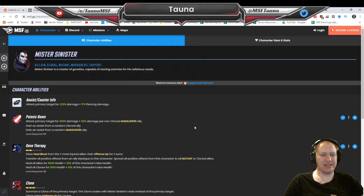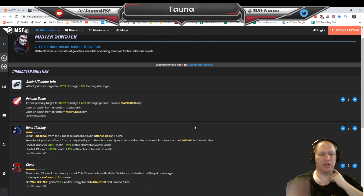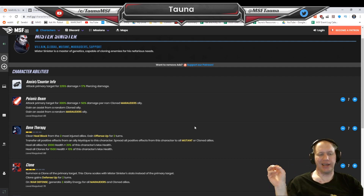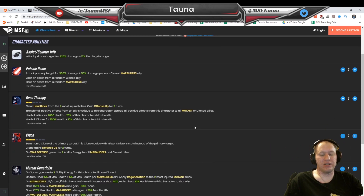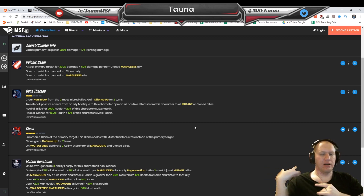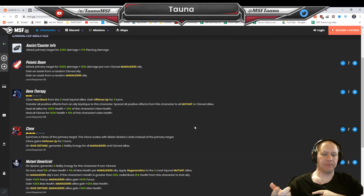Number 5, we've got Mr. Sinister. He's just super powerful for his ability to clone someone, give himself the clone, and have an additional person essentially — like a summon that has a full character's kit and decent health, especially because there are some really good characters for you to be able to clone. He also generates ability energy for himself on spawn, gives himself max health, and has healing for both himself and for any Mutant allies as well.